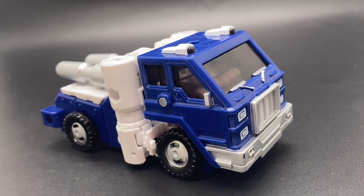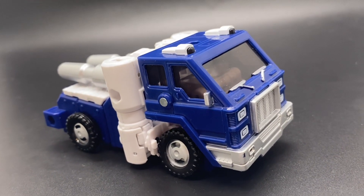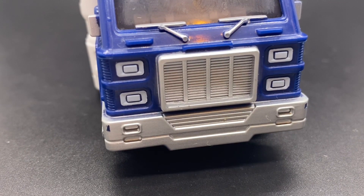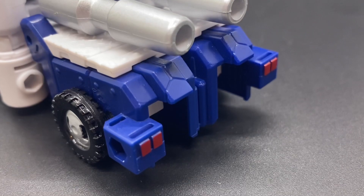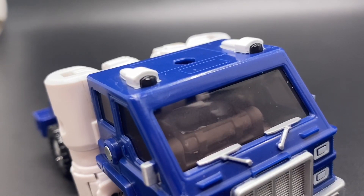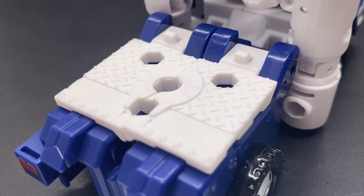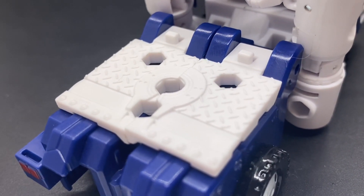In vehicle mode, Pipes is a really cool looking blue truck with really nice silver detailing on the grill, red rear headlights, white lights at the top, painted windshield wipers, as well as graded detail at the back.